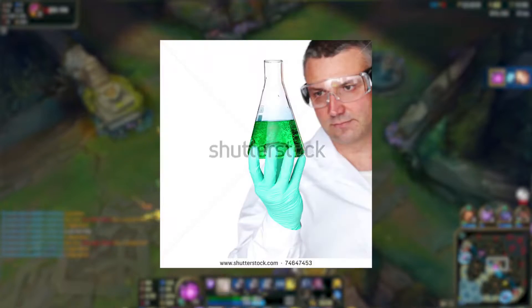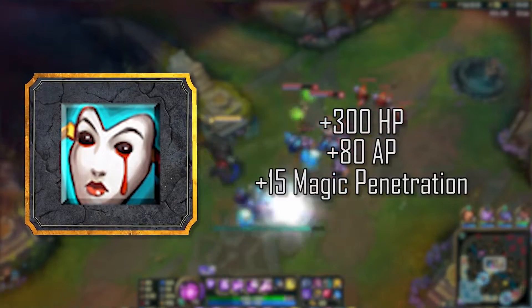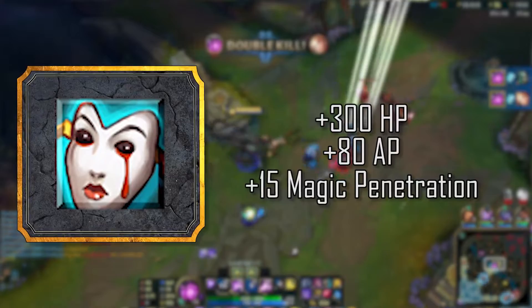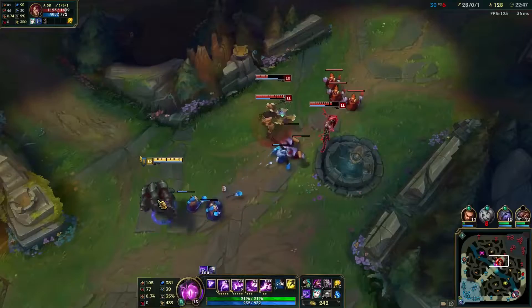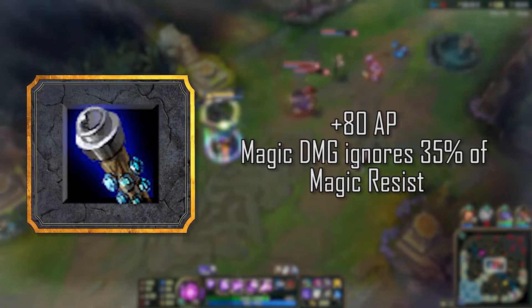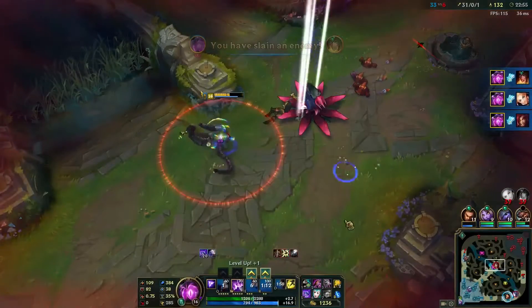It's just science, really. The Liandry's Torment that follows already has legendary synergy with Rylai's Crystal Scepter, and that, on top of the tankiness that you gain for Vel'Koz, is absolutely unbeatable. And the Void Staff at the end of the build serves to show any opponent that there is simply no amount of Magic Resist that can save you from the Lern Laser.